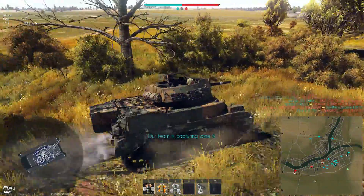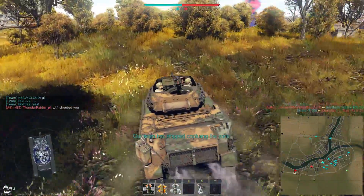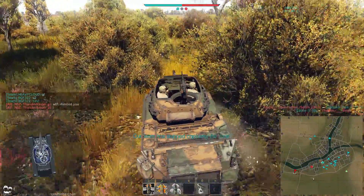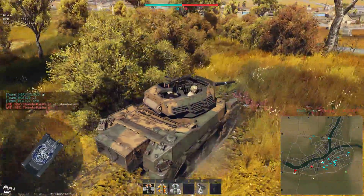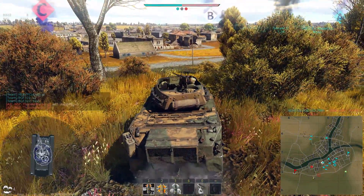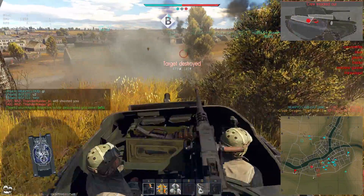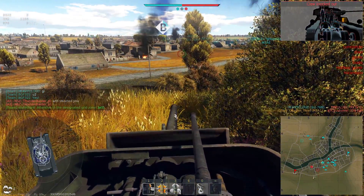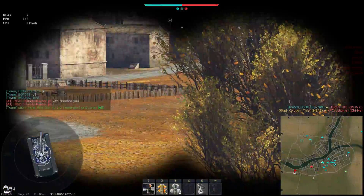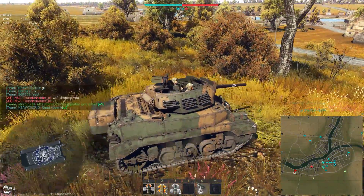Despite that mistake, I do pretty well. We're just going to pull up here and take a look towards the B-point and see what we can see. There is a Chi-He there, so I take him out. The only danger with that is that I've pushed all this way up here, and now that guy is going to respawn in a SPAA and he knows exactly where I am.